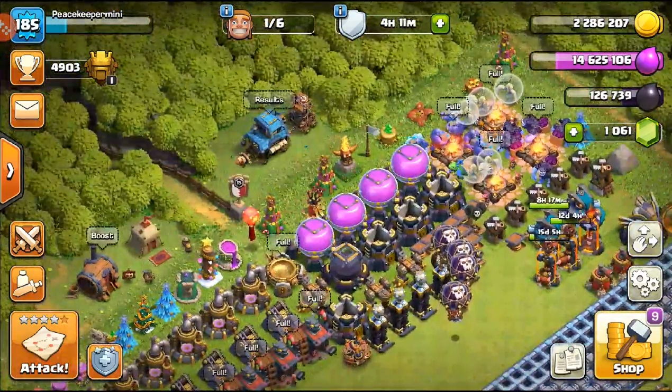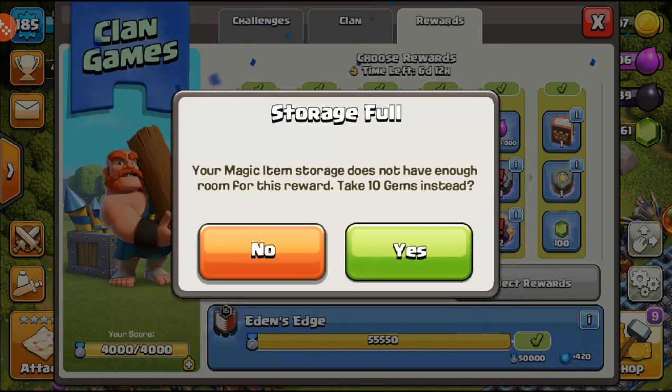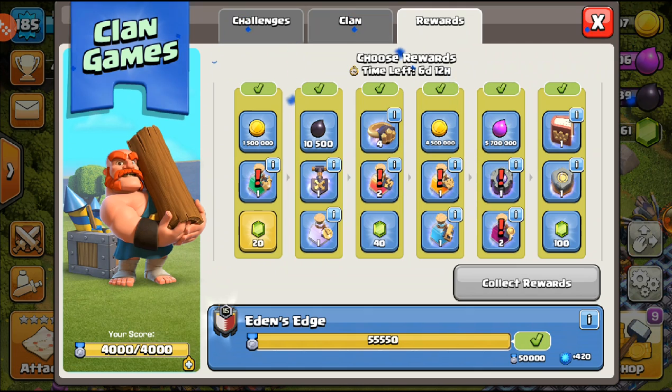Let's hop into our clan game rewards and claim everything we need. On the first tier we have gold, training potions — which we already have a lot of — and 20 gems. I'll take the 20 gems because gems are always good to have, especially on a free-to-play account.